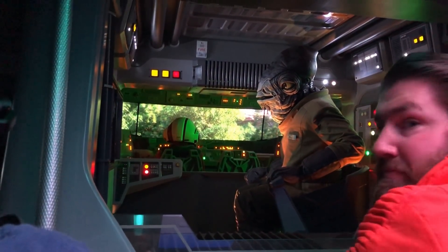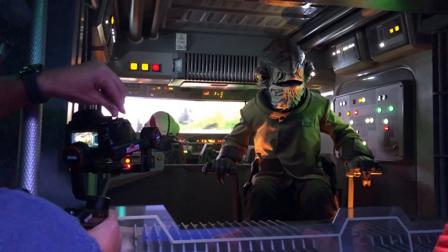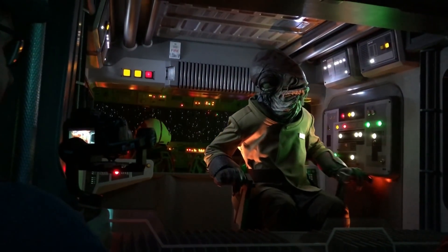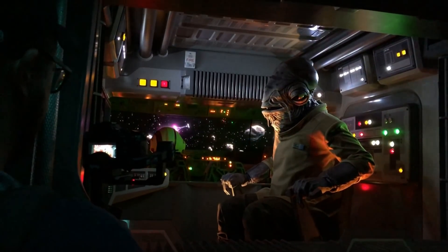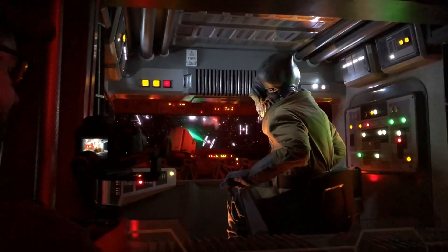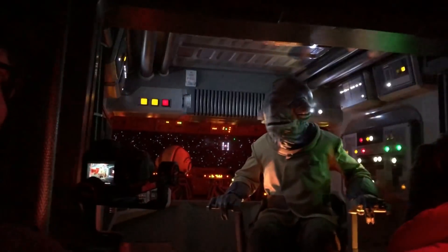The transport launches. Lieutenant Beck addresses the recruits: 'I have been tasked with getting you to Vakara. Let's get ready to make that jump to light speed.' But an unusual signal is detected — First Order TIE Fighters are approaching. Red 2 and Blue 5 attempt evasive action but are lost in the attack. The transport is caught in a tractor beam and pulled into a Star Destroyer.